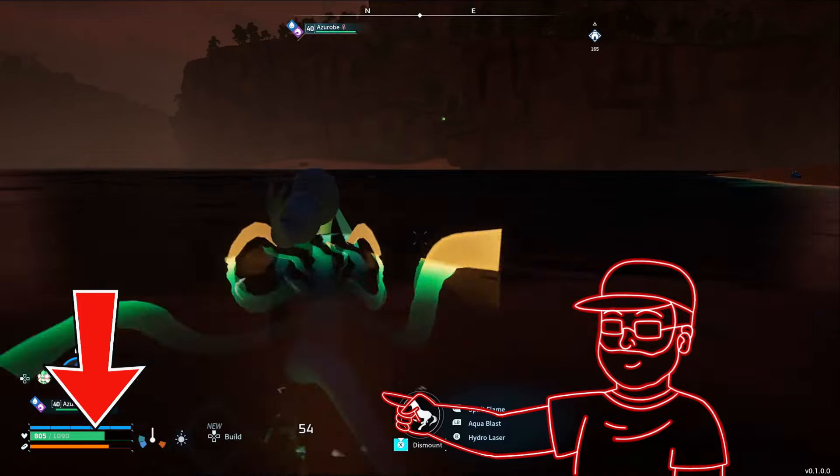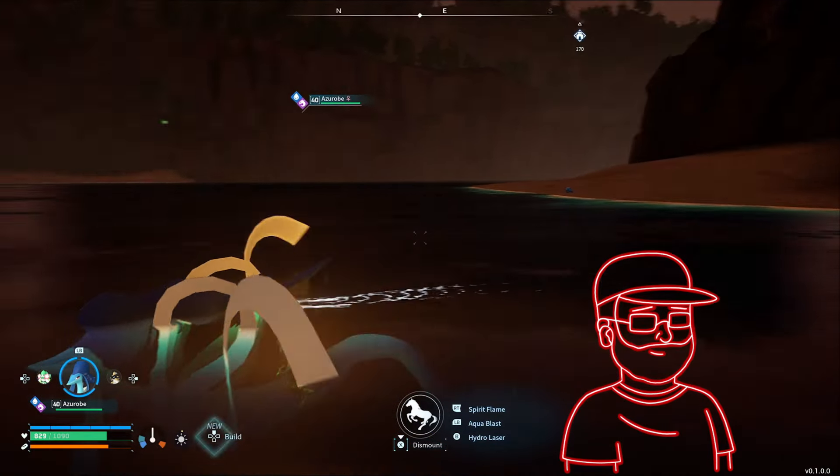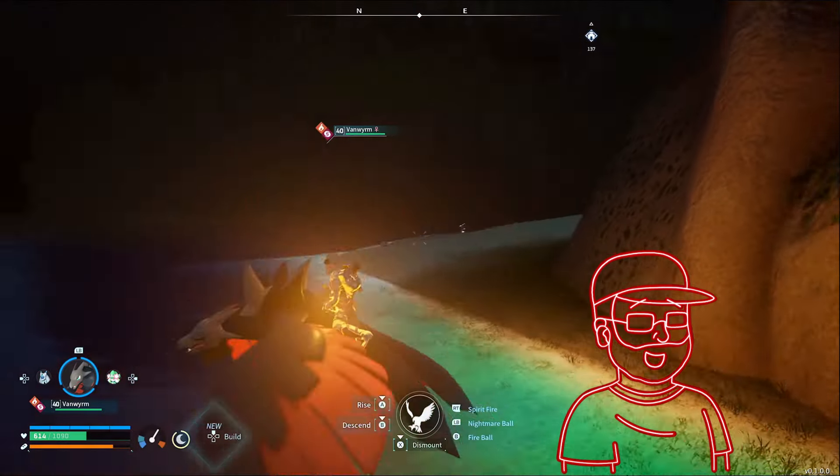You can avoid drowning by using a saddle PAL. Most of these you can find as ground ones earlier for the rush, or you can get any of the flying ones.